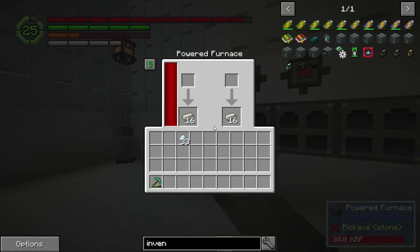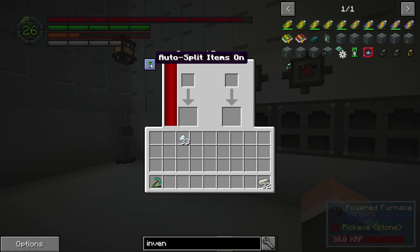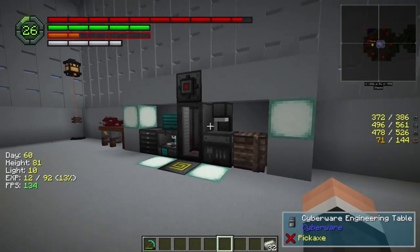Oh yeah, let's do this — let's grab that. If you have this, you can auto split items off. When you put them in, it automatically splits them to start smelting them for you. They're great little furnaces, I love them.